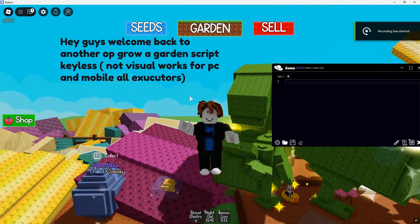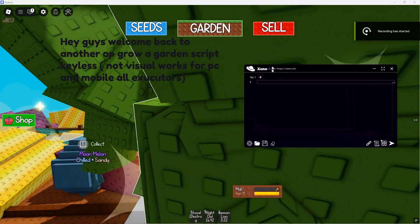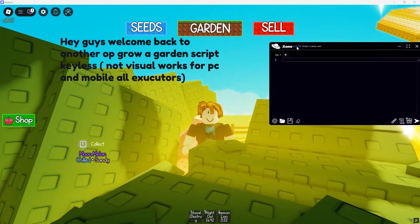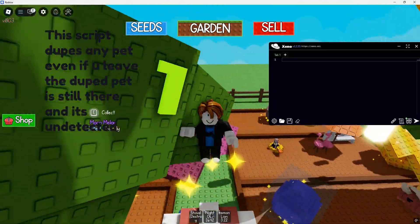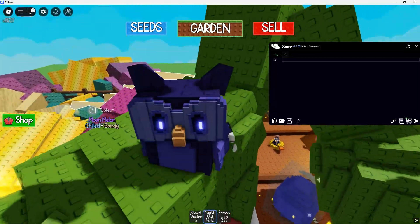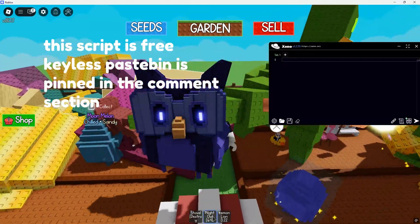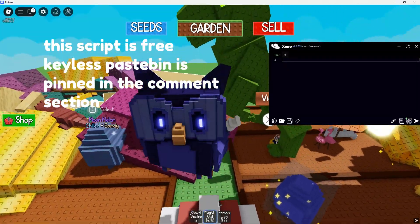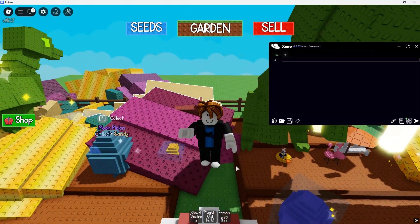Hey guys, welcome back to another op Grow a Garden script — keyless, not visual, works for PC and mobile, all executors. This script dupes any pet; even if you leave, the duped pet is still there and it's undetected. This script is free, keyless — paste is even pinned in the comment section.